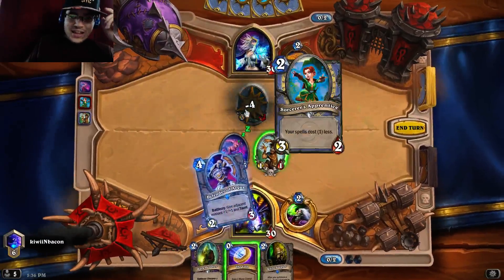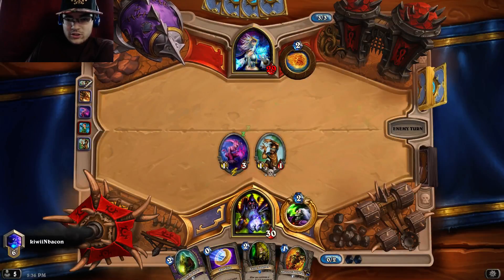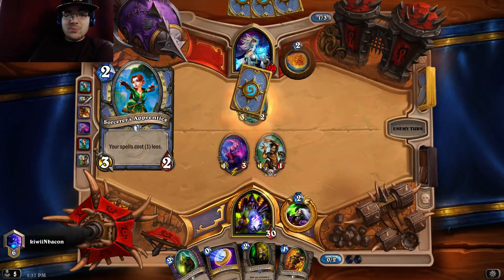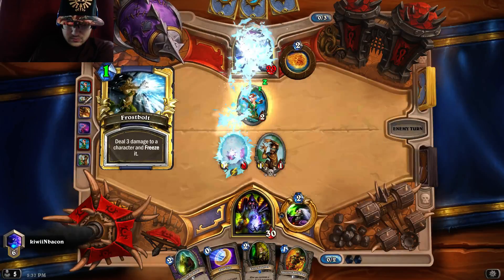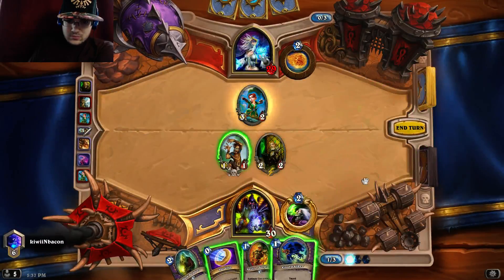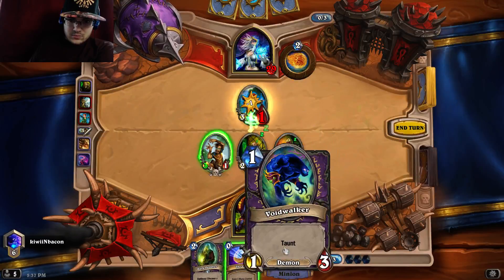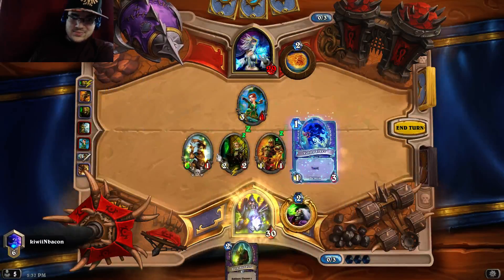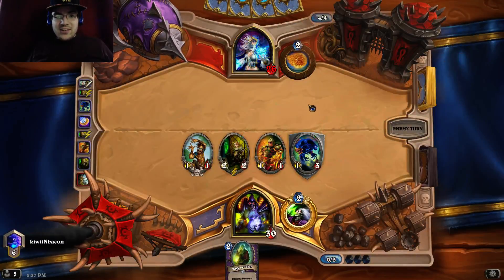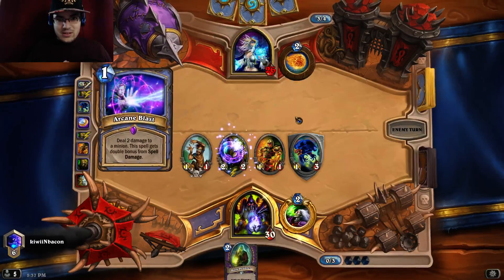We're gonna play this here so he doesn't have the little Apprentice on the board — we can just throw that out and draw another card. Abusive Sergeant is a pretty good deal. He's playing Tempo. Knife Juggler — Lawyers are a pretty good deal. Abusive Sergeant's also a pretty good deal.